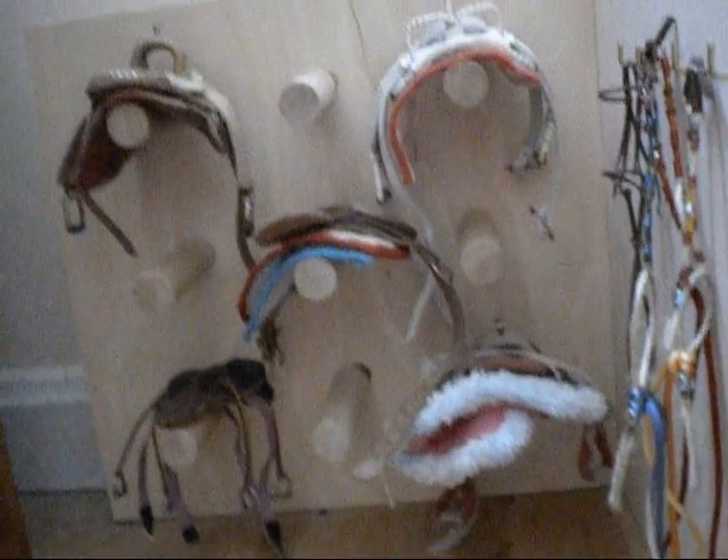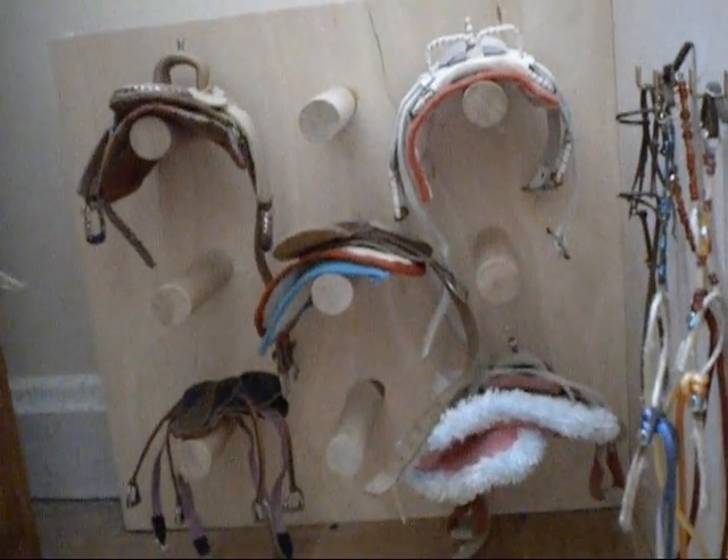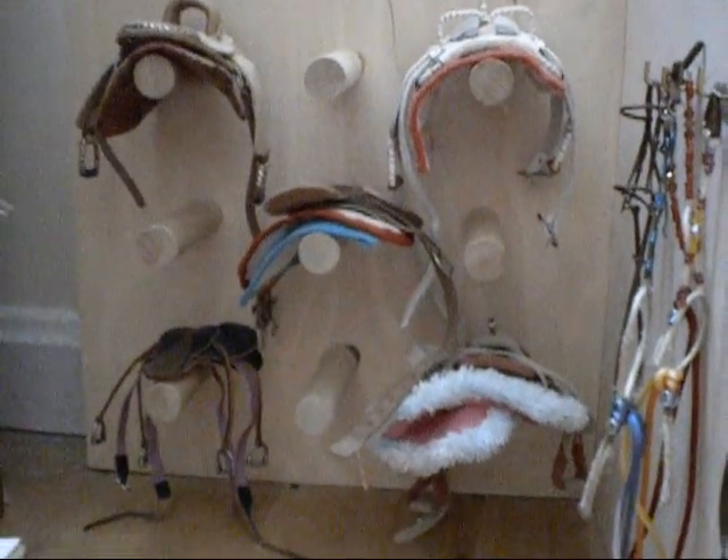We have some bareback pads, and that trunk has halters in it. All the way back there we have our nine saddle racks — they make a cool little crisscross pattern, and I didn't even do that on purpose. Just my mad skills.